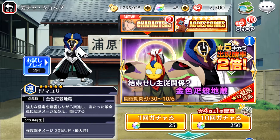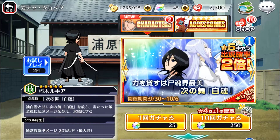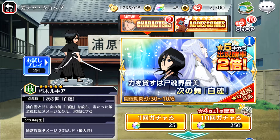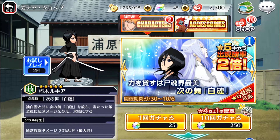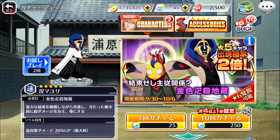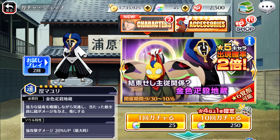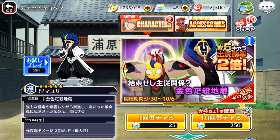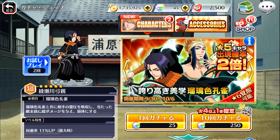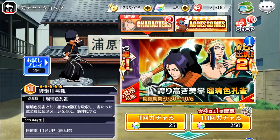These are the new characters we got: Speed Mayuri, Mind Yumi Chika, and Technique Rukia. All of them have their zanpakutos. I don't actually know how these characters are going to work, but I do know that Rukia has Sode no Shirayuki's Hakuren, Mayuri has Konjiki Ashisogi Jizo, and Yumi Chika's special has weakening like Barrigan. I'm pretty sure this is like the first non-event five-star Rukia and Yumi Chika, and this is like the fourth Mayuri.